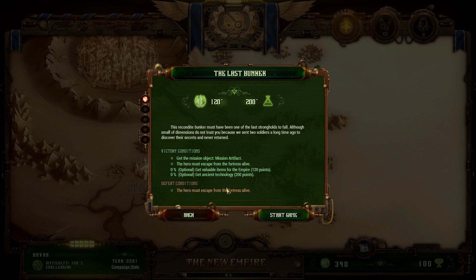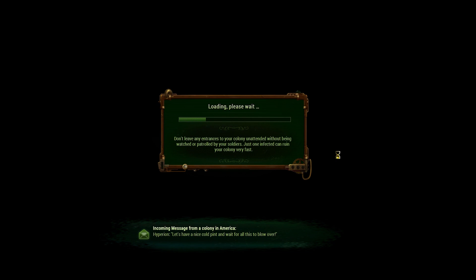This recondite bunker must have been one of the last strongholds to fall. Although small, the inhabitants don't trust us because we sent two soldiers a long time ago to discover their secrets and they never returned. In short, it's more dangerous than it looks. I'm suspecting this is going to be a tactical mission, so we'll have to play carefully.